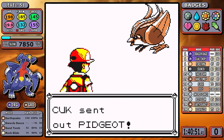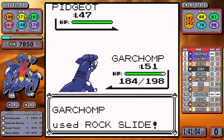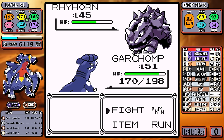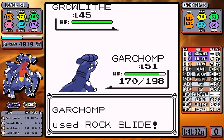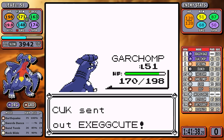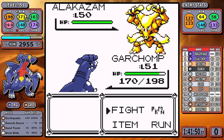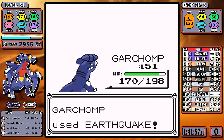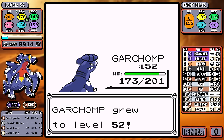Rival 6 — not much to talk about. I set up to plus two, and Sand Attack is no longer an option for Pidgeot, which really gives me the ranges I need. I accidentally use Rock Slide on Rhyhorn and waste a turn, but a single Swords Dance setup can one-shot the entire team. Pretty impressive overall — a pretty easy battle. Let's get back to that split data.